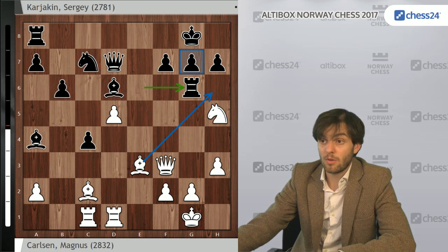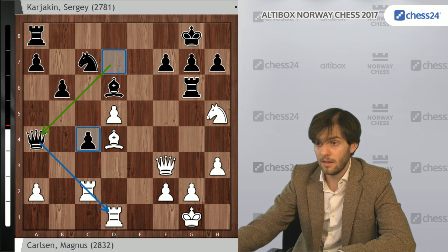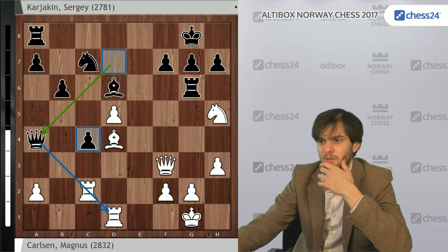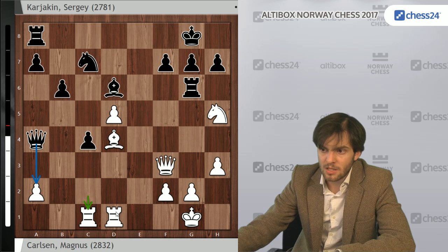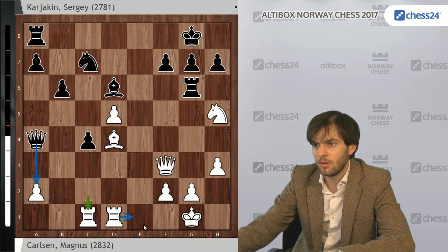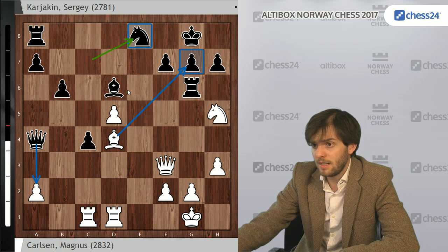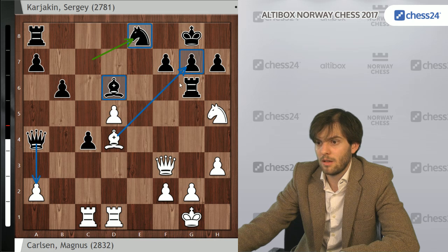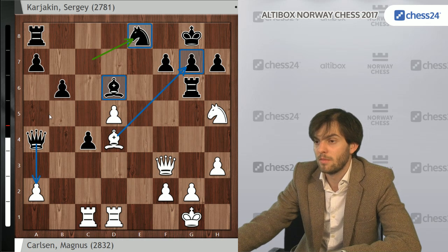Objectively speaking, Black is already doing very well. Bd4, takes, takes, Qa4. Here White should probably have tried Rdc1 and recaptured the pawn. But in the game he went for Rcc1, kind of sacrificing another pawn, trying to enter on the e-file. As we discussed in the broadcast, Knight e8 was very solid for Black — stabilizing the bishop, over-protecting g7, and asking White what compensation he has for the pawn. The answer is probably not very much. So Black should be better.